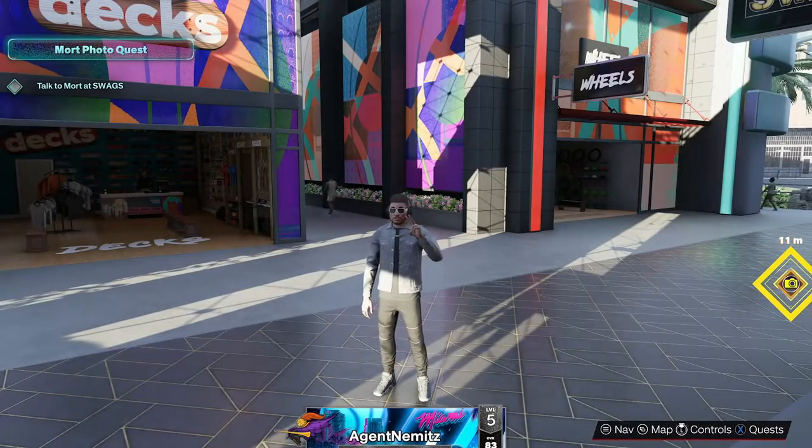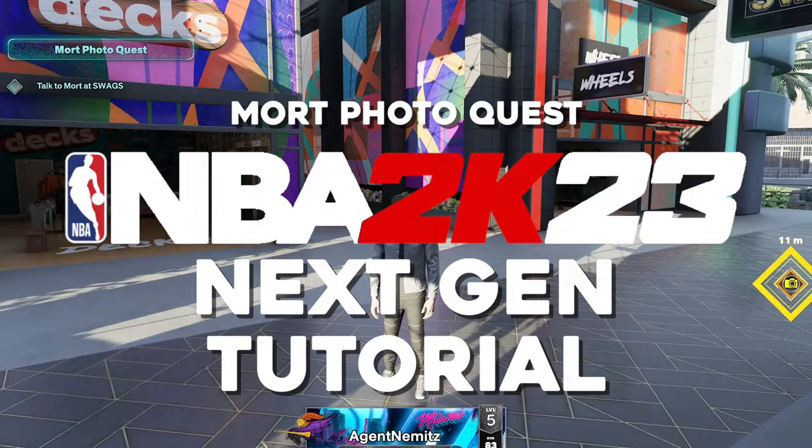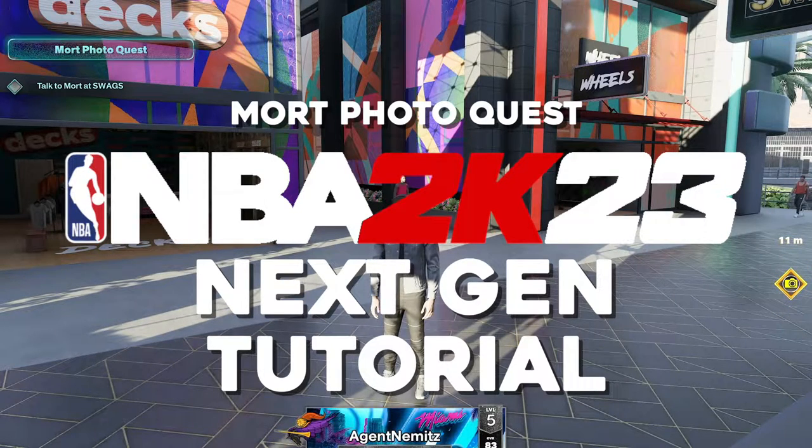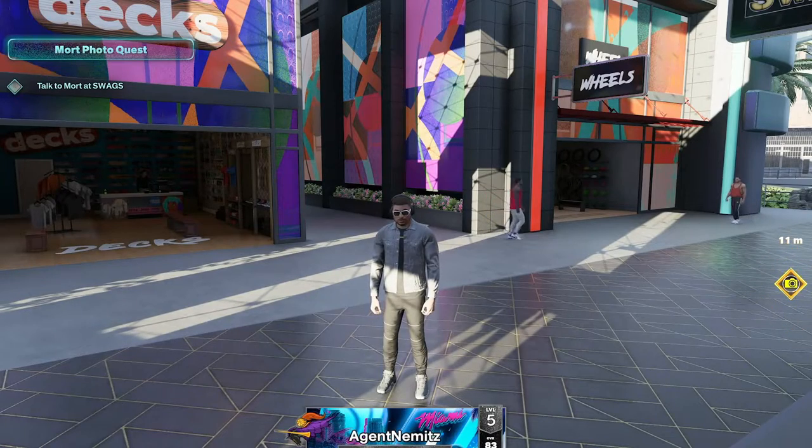Hey there everybody, what's up? It's Agent Nemitz. Today I'm walking you through how to do the Mort Photo Quest. This is a daily quest — you talk to the guy named Mort at Swags. It pops up every now and then. I'm going to show you how to get it done. It's pretty simple, similar to all the other photo quests.